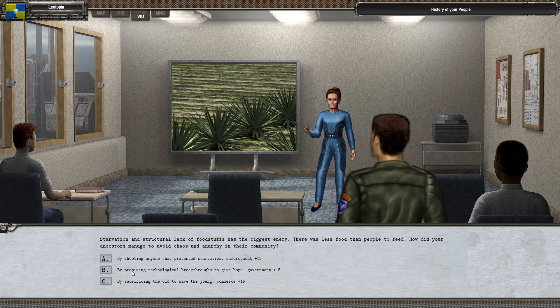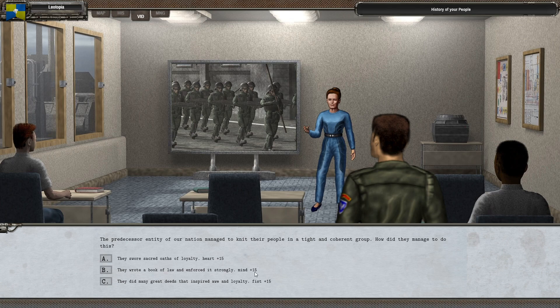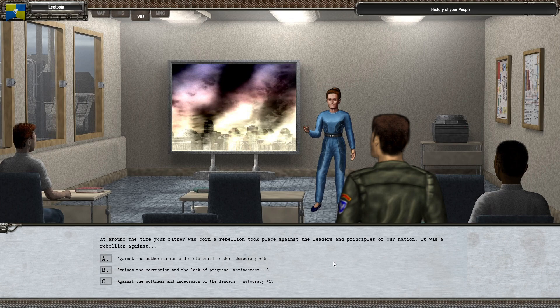We are going to be promising technological breakthroughs to give hope. The predecessor entity of our nation managed to knit their people in a tight group — they wrote a book of law and enforced it strongly. Around the time your father was born, a rebellion took place against the authoritarian and dictatorial leader. We're going for the democracy in this case.